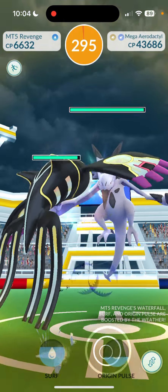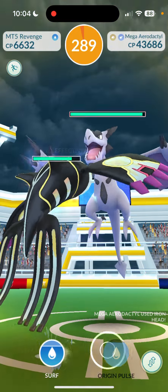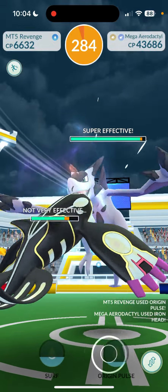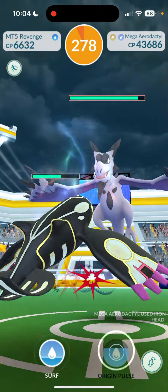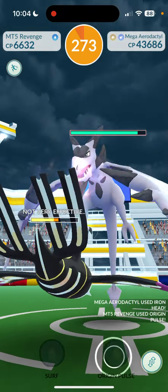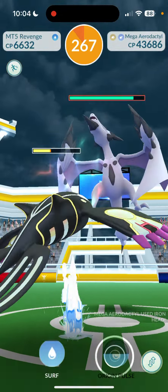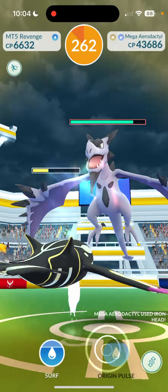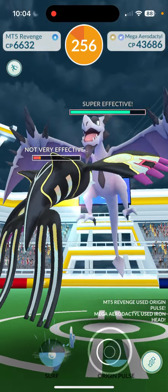We're in and boosted by the weather. It says it's raining but this looks cloudy - either way, in we are. He's using Iron Head - I don't know what its fast move is but Iron Head is fine. Iron Head is actually one of the preferred moves to make it easier. Let's see what kind of damage we do - Kyogre going in. Iron Head is just going to be a pain because it's a multi-charge bar move. There we go.